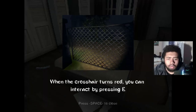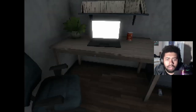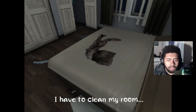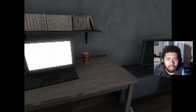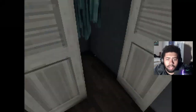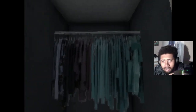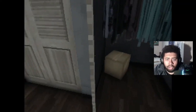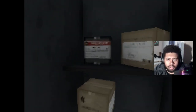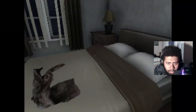We're probably gonna get jump scared a whole bunch of times y'all. When the crosshair turns red you can interact by pressing E. Those are pants, right? I have to clean my room. It's not letting me pick up anything. It's kind of dark in here. I don't like it. I know a jump scare is coming.